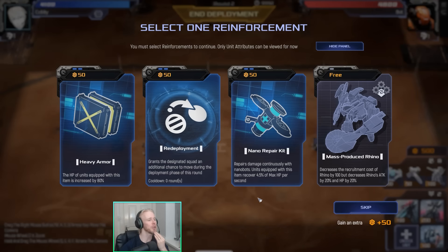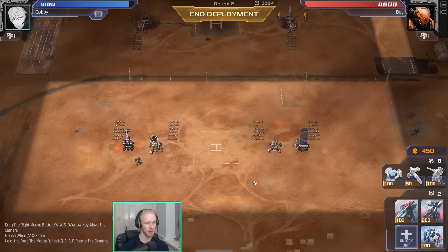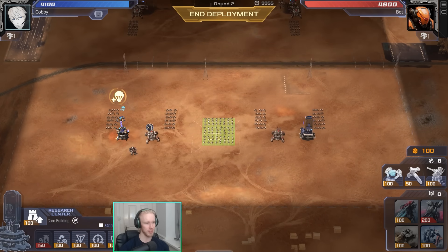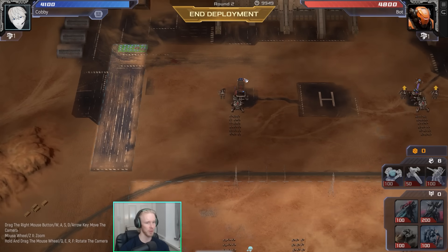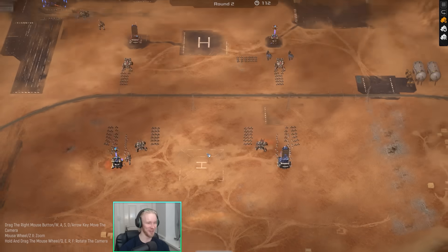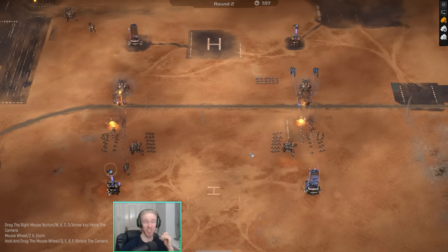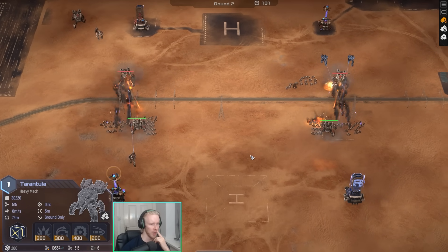Heavy armor becomes available — not bad, so we'll go for a heavy armor Tarantula, why not. Oh my god, did the AI just read my mind? If it's chaff clearing and we're about to get flanked by crawlers — well, okay, let's see if we can turn a win anywhere in this one.